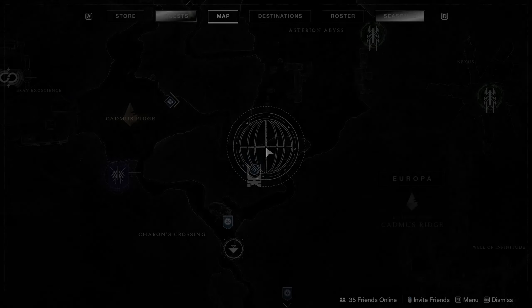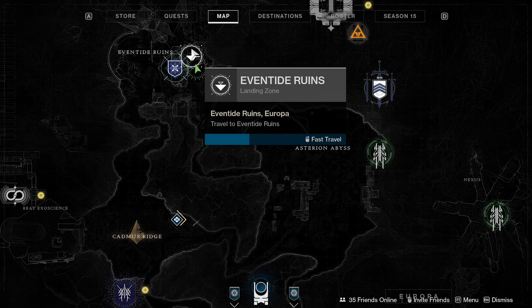Hey, what is going on guys? Voltic here. Welcome back to a brand new video and in today's video I'll be telling you guys how to find the Elixir Recipe which is located in the Eventide Ruins by Europa.